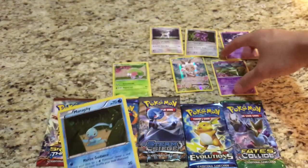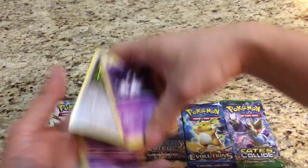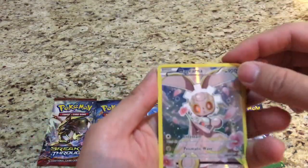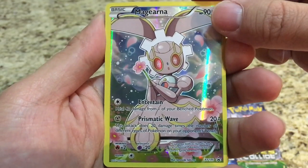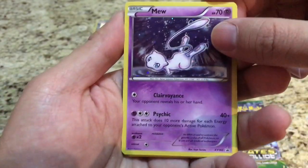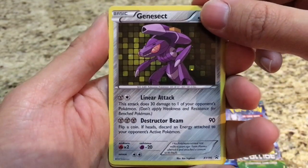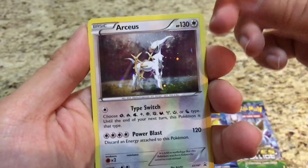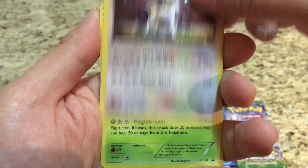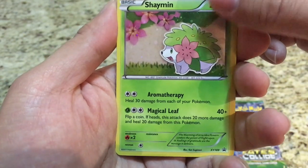Let me show you all the cards a little closer. We have the star of the box, Magirna, with Entertain and Prismatic Wave. We have Clairvoyance and Psychic, Genesect with Linear Attack and Destructor Beam, and RCS Switch with Power Blast and Shaman — not the Shaman everyone wants, but a Shaman nonetheless.